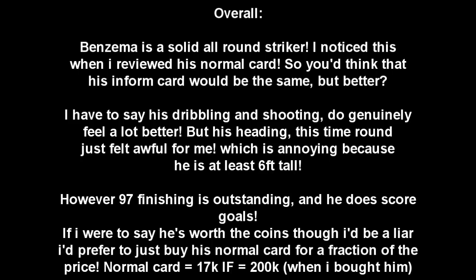I could win headers with the normal card. The normal card has four-star skills — all that is exactly the same. The only things that are a little bit better are the shooting and dribbling, and honestly those were good enough anyway. So just get his normal card for a fraction of the price, unless you're completely adamant that the Inform is going to be significantly better.